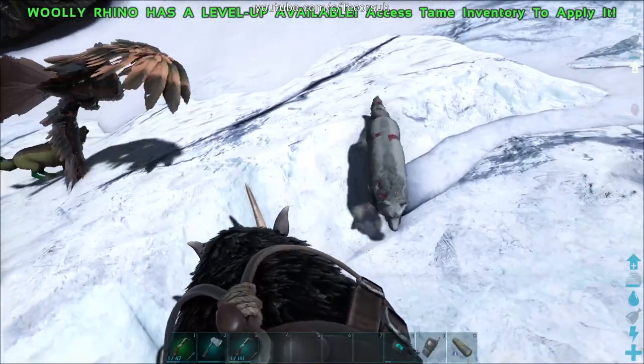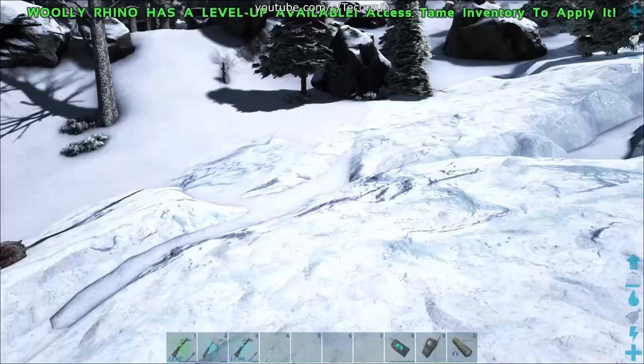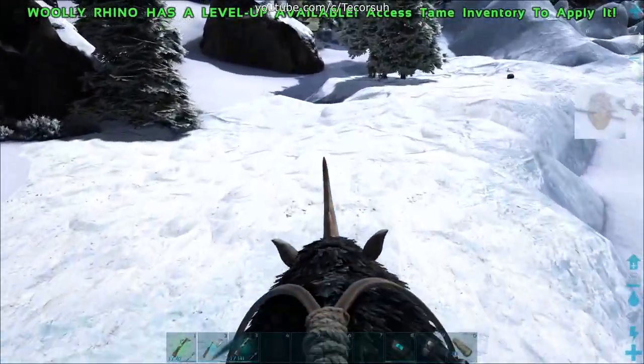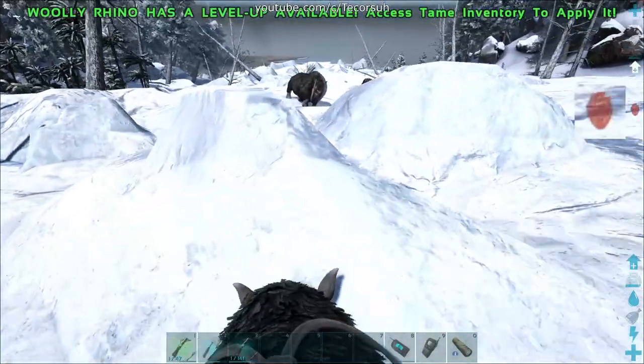Their primary attack is a headbutt. The Woolly Rhino has a charge meter that builds up as they sprint. Once the charge meter is fully built up, their primary attack deals 8 times their normal damage.